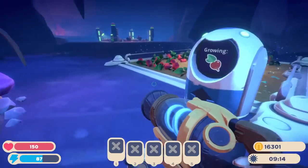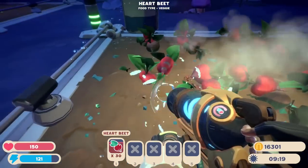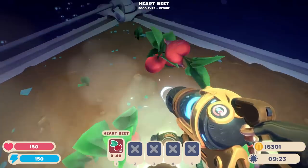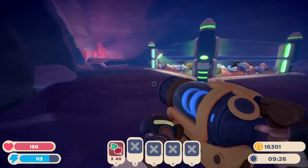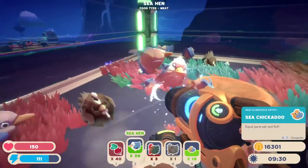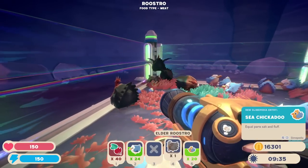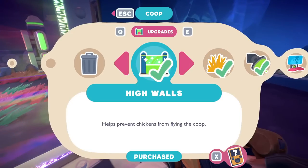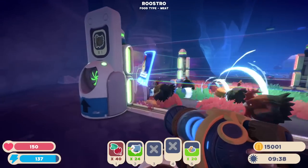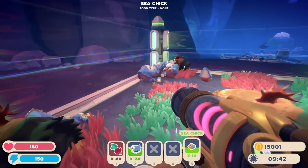Look at all these beeps — we got a ton of them! Some have unfortunately wilted. I wish there was some kind of auto-collector for these, but I don't think there is. There are 40 of them — I'll have to grab the others soon. Look at all these guys here! A sea chickadoo — equal parts salt and fluff. We have quite a lot of these. We need the elder collector just for an extra bit of productivity.